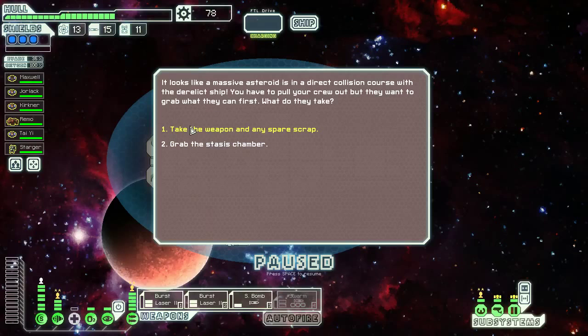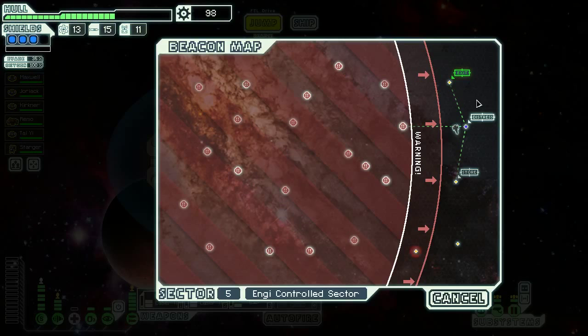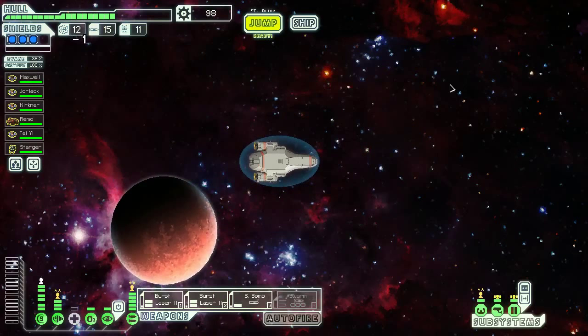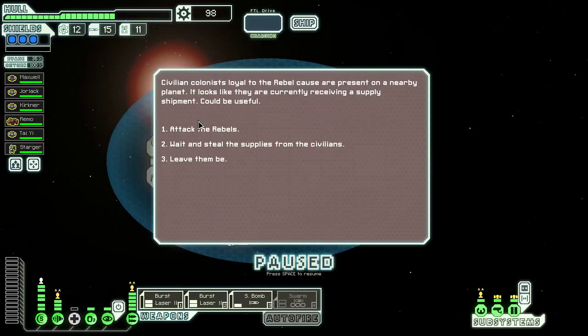A massive asteroid is in direct collision course with a derelict ship — you can take the weapon or the stasis chamber. I'm going to take the weapon, even though the stasis chamber might be like a crystal ship start. We got a laser charger and 20 scrap, which is basically like getting 40 scrap because I'm just going to sell the laser charger — although maybe selling the small bomb and keeping the laser charger makes more sense.